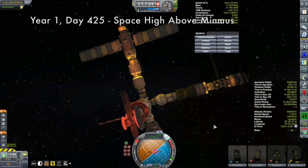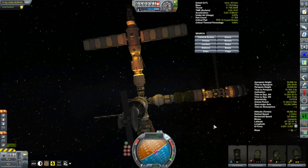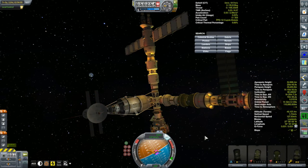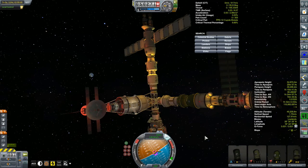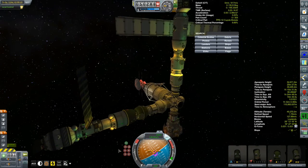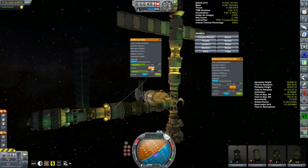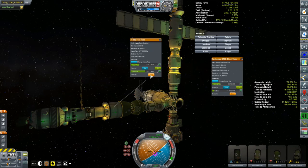Before getting back to Minmus, I want to give the station a bit of an attitude adjustment. With that explosion several episodes back, things got knocked askew quite a bit. I want to get it looking right — partly for aesthetics, but also to make sure the solar panels are receiving good exposure and charging up the batteries properly. Once that's taken care of, the Korion 1 arrived with about 660 meters per second of delta-v remaining, and I figured it could get back to Kerbin with just half of that.